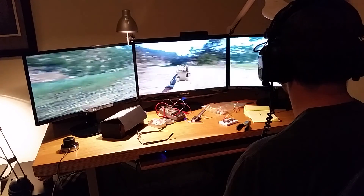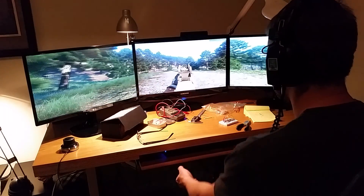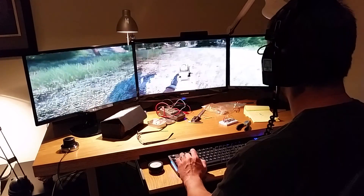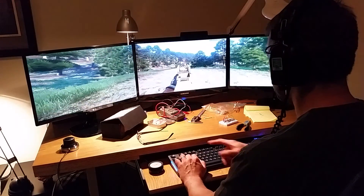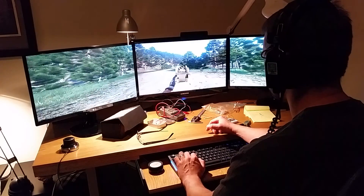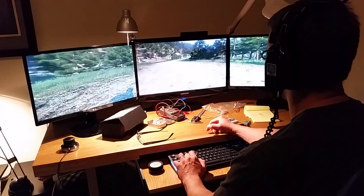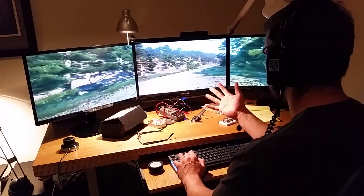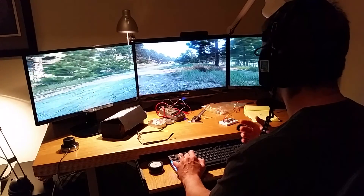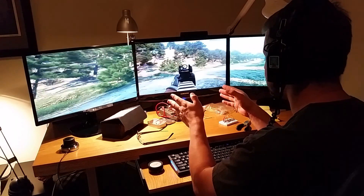Now I want to walk around. I'm just using my hand to hit the keys in order to walk forward, sidestep left and right, walk backwards, as well as run. I can run and look up at the same time — just a little bit of turning my head to the left starts it spinning.